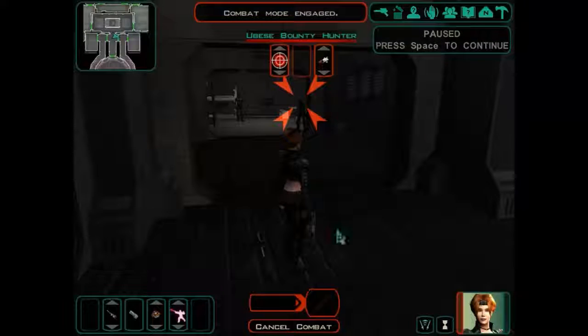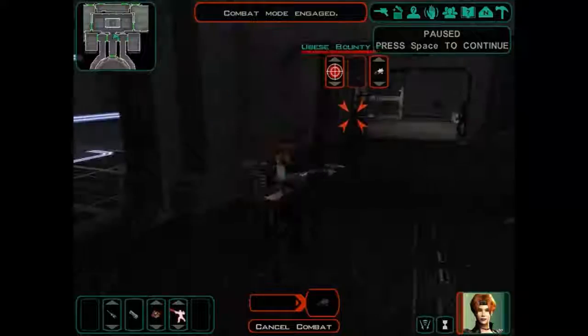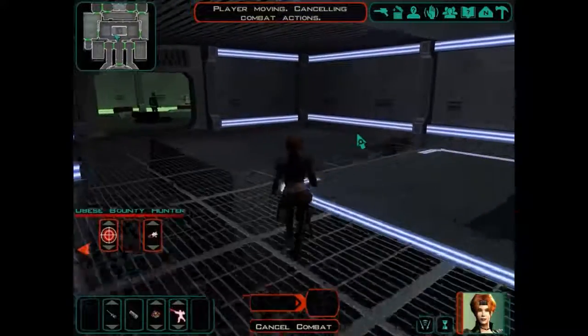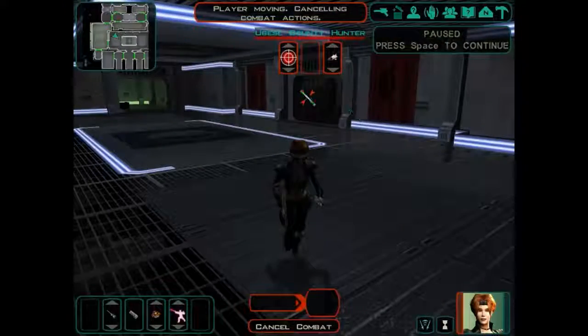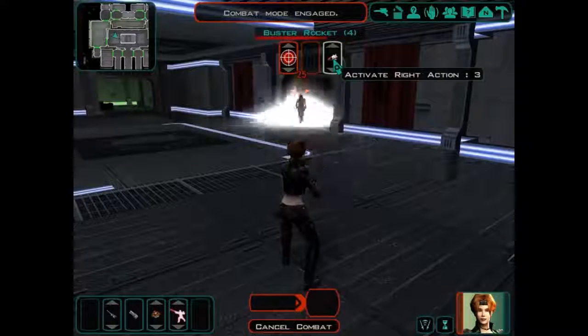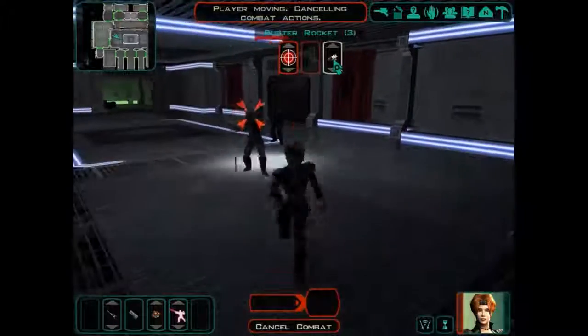Shall we try a buster rocket? Let's try a buster rocket on this guy and see what happens here. Come on — you're just going to stand there. Never mind, we're going to run. She doesn't want to try the buster rocket apparently. Let's try again — let's try the buster rocket on this guy. There we go. Good job.